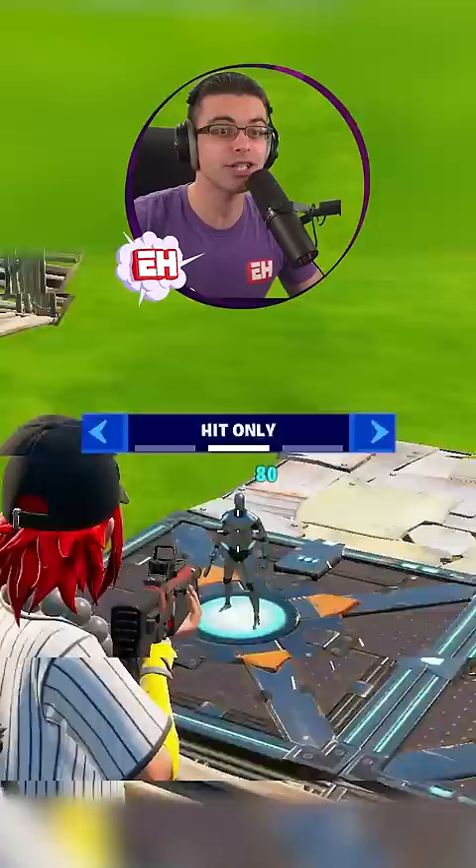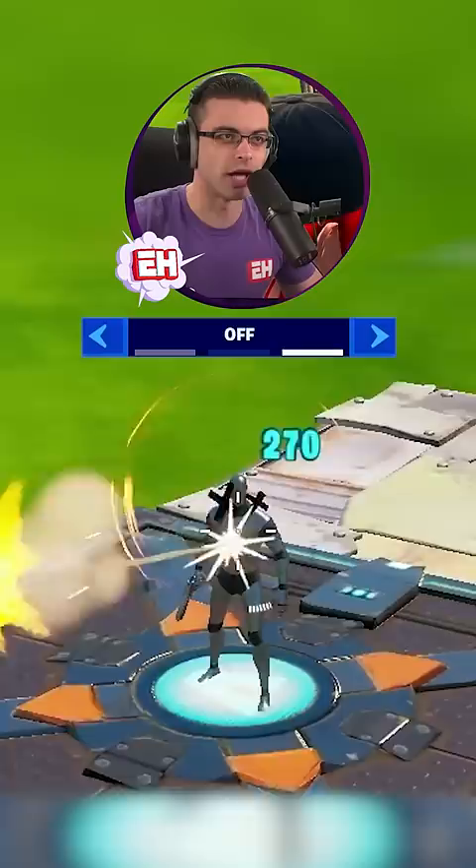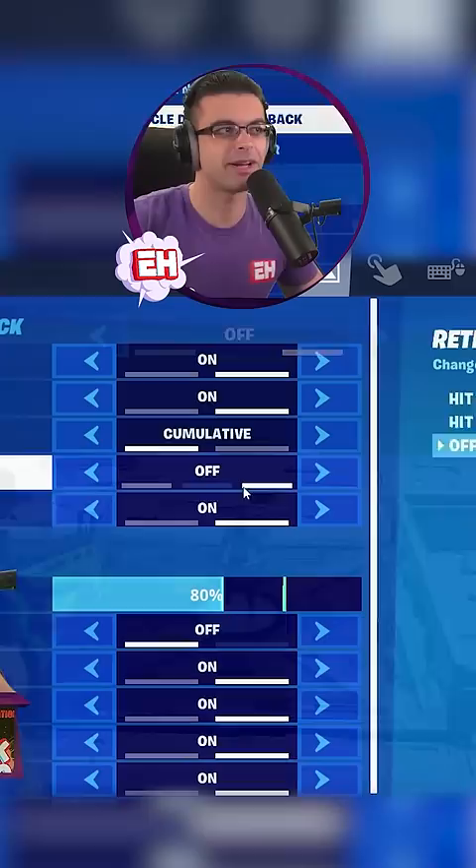If you're using a scar, it gets in the way a lot of times when you're in an engagement, and it's really hard to be precise at a distance. If you turn reticle damage feedback to off, you still get the damage numbers but you don't get that outline — which is actually the old school format — but you can still use the cumulative damage numbers.